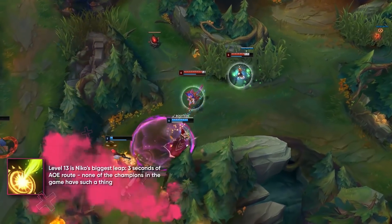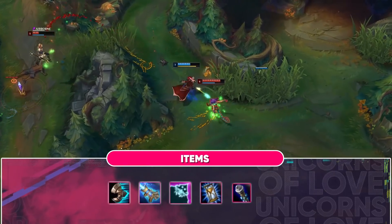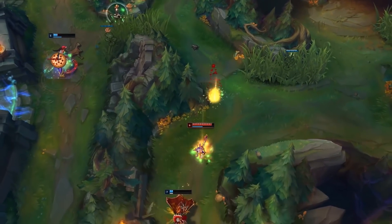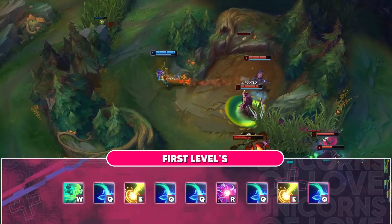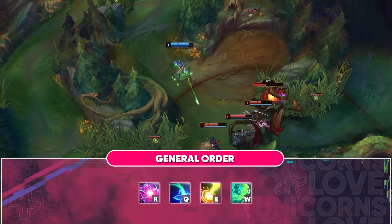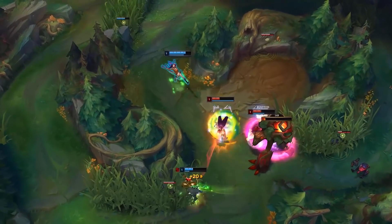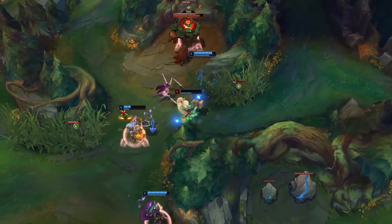Note that all skills deal AoE damage. Considering all of that, we get the best control mage in the game. If you prefer proactive plays, it's better to take Perfect Timing instead of Magical Footwear. Also, it is worth mentioning that you can make your life easier by picking up GLP-800 or Twin Shadows – this will give you a better chance to hit your opponent with your spells. The skill order is shown on the screen. In professional games it is common to take Teleport, but we advise you to take Ignite in order to try to get an early kill advantage on the lane.